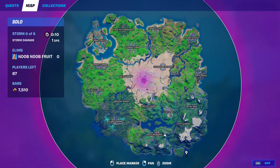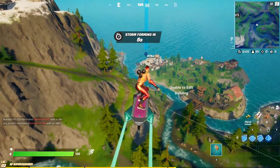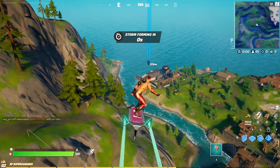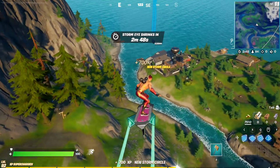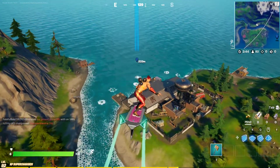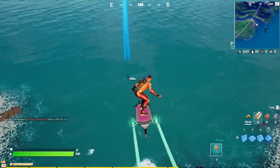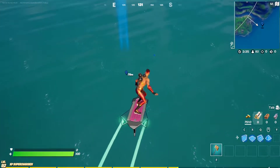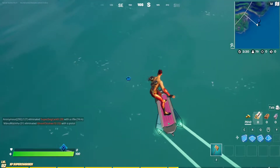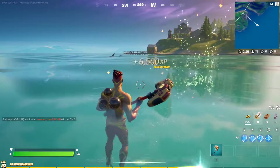Hey guys, so for the first blue coin of week 9, it's gonna be right around here. The theme is still blue coins submerged underneath the sea, or underwater, so they're pretty hard to find. I pinged it pretty close. Here it is, under the water — just like all the other blue XP coins. Just grab it and we got it. Next coin.